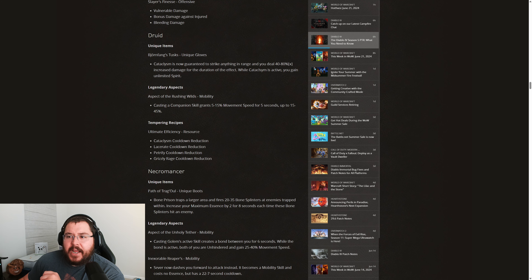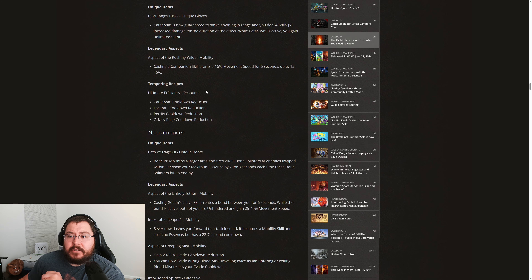Moving down, our brand new legendary aspect is called the Aspect of the Rushing Winds — a mobility aspect. It says casting a companion skill grants 5–15% movement speed for 5 seconds, up to 15–45%. This actually sounds pretty awful. I don't think anybody is going to be using this. There are just far too many ways to build out mobility on our characters that using an Aspect slot for a very mediocre amount of movement speed does not seem like a good choice.